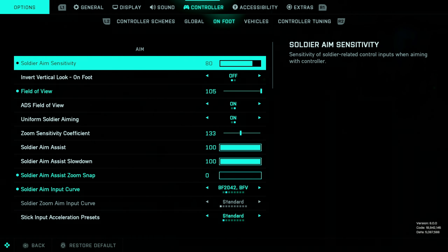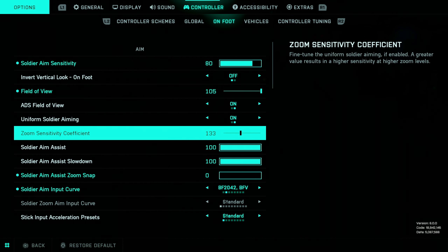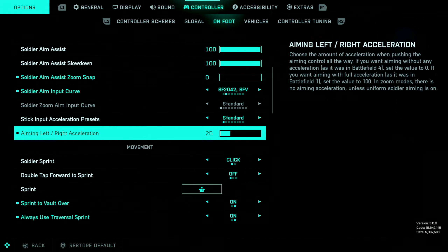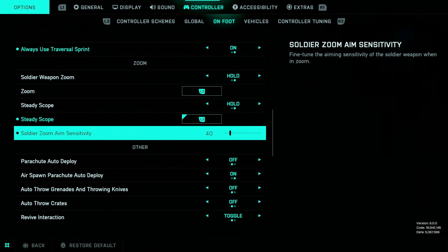Here's all the juicy stuff — my sensitivity is 80. I have uniform soldier aiming on with configuration 133. Soldier aim assist is 100 and the soldier aim input curve is Battlefield 2042 and BF5, and acceleration is 25. Always use tactical sprint. Stethoscope you want to have on the same button as your aiming. Soldier zoom aim sensitivity is at 40.